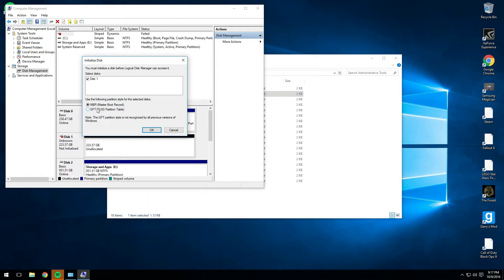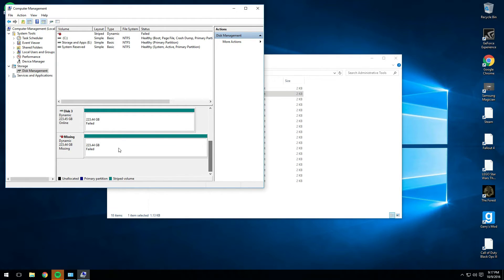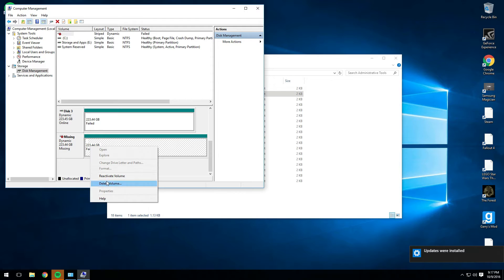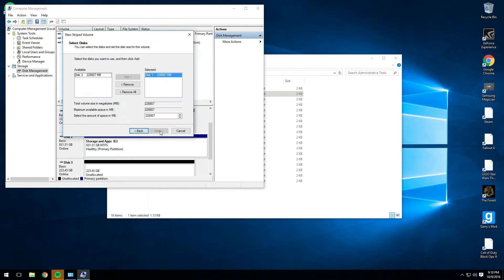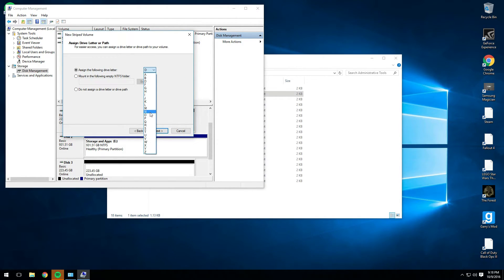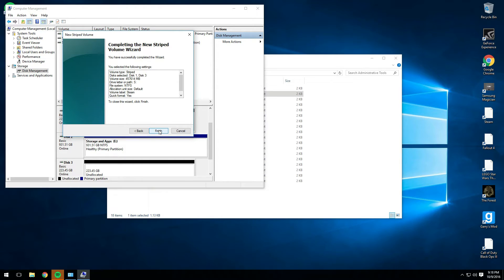My stripe volume has failed — I don't care about that. We can delete the volume, which opens up these two drives. So I'm going to go ahead and do a new stripe volume. Hit Next, click the drive and add it so it has the two drives, hit Next. Give it the letter S for Steam, hit Next. Call it Steam — because Steam is good. Hit Next and it's going to start doing its magic and recreate the volume.